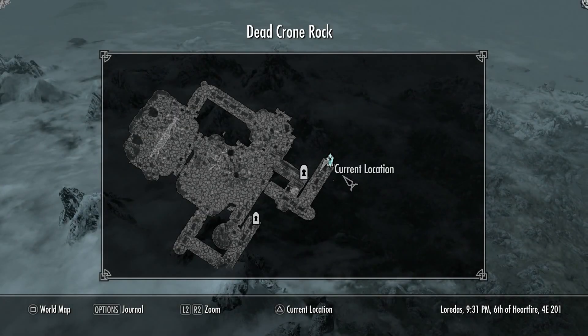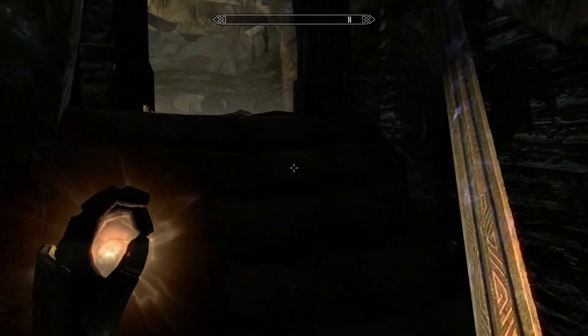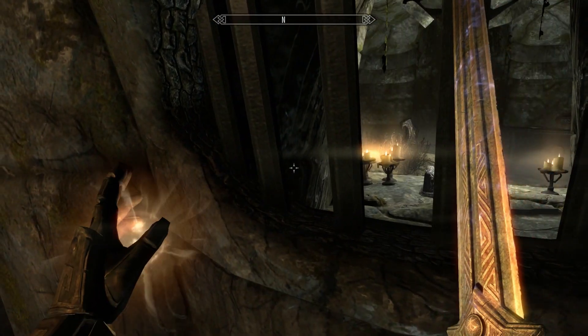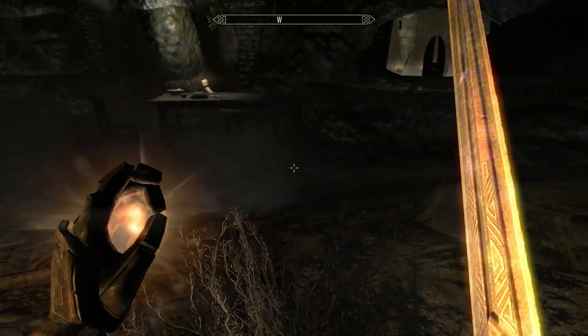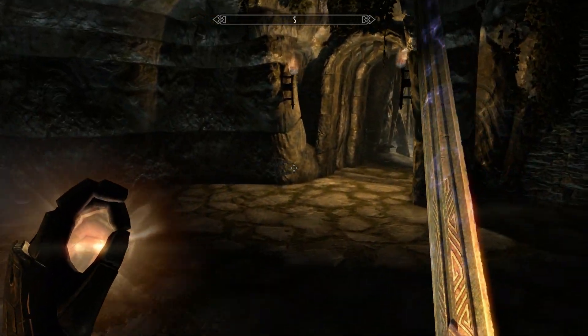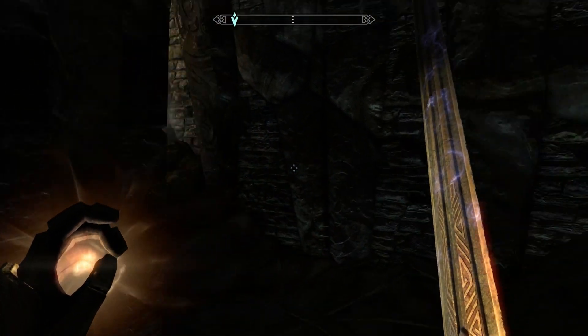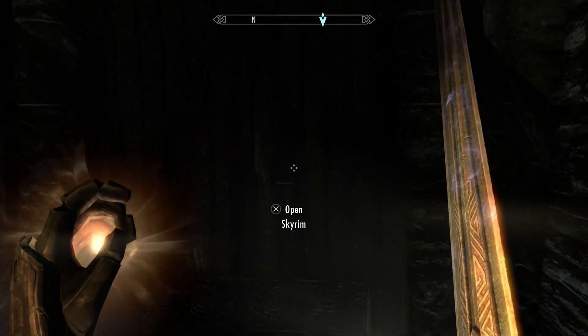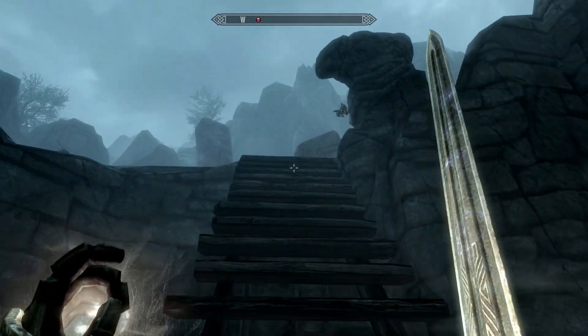Let's try the door next to us. I don't know which door we want to try — let's take a walk and see where that gets us. That's probably the door we want to go through.